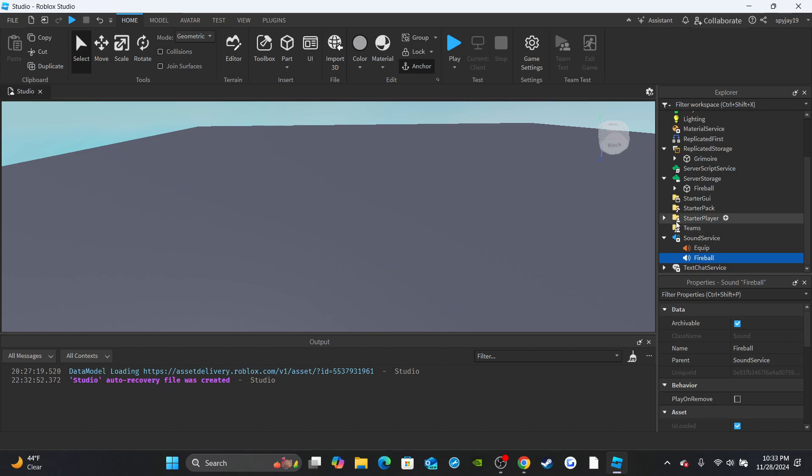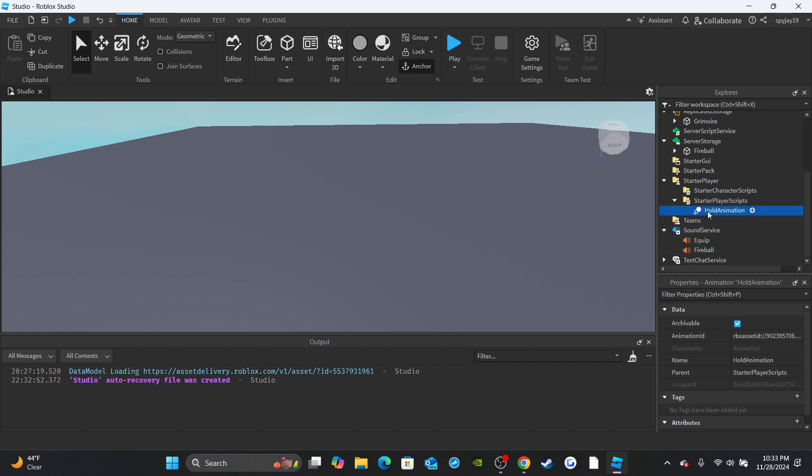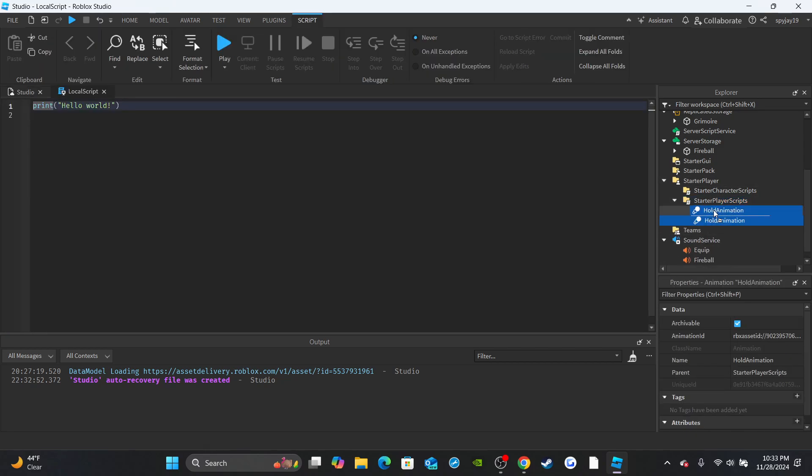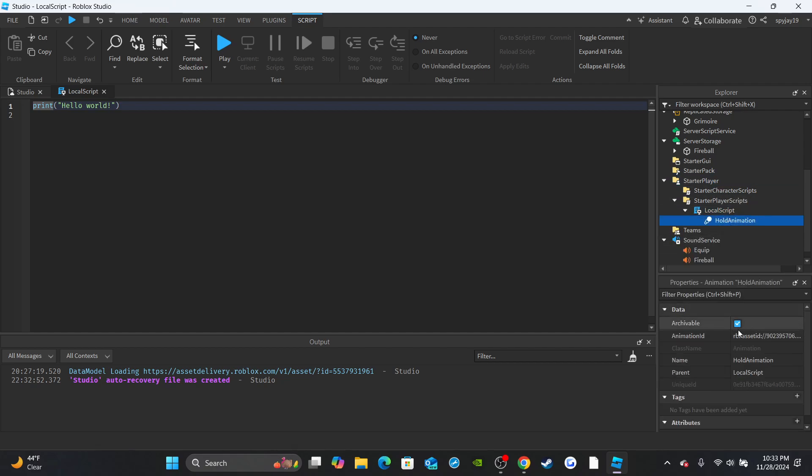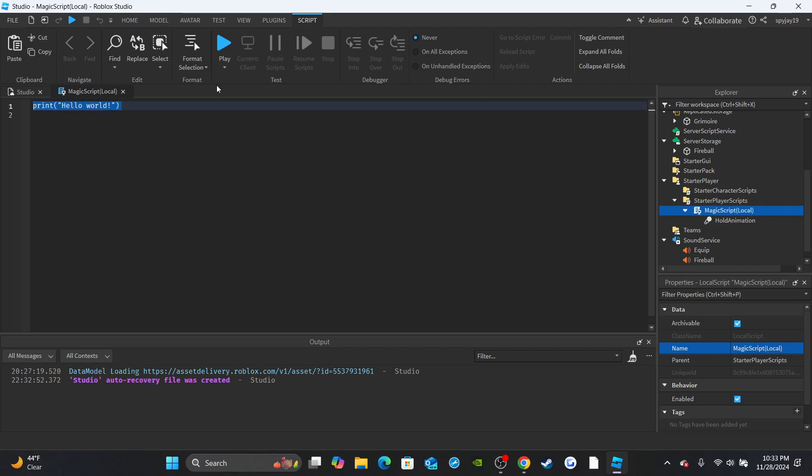Open up StarterPlayer, then StarterPlayerScripts. I have a hold animation from the toolbox - this will be the equip animation. Insert a LocalScript into StarterPlayerScripts, put your animation inside it by clicking the plus icon, insert an Animation, put in your animation ID, and name it accordingly. Name the script 'MagicScript (Local)'. Delete print hello world.